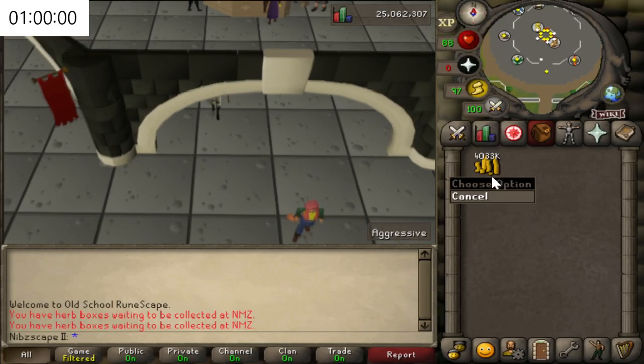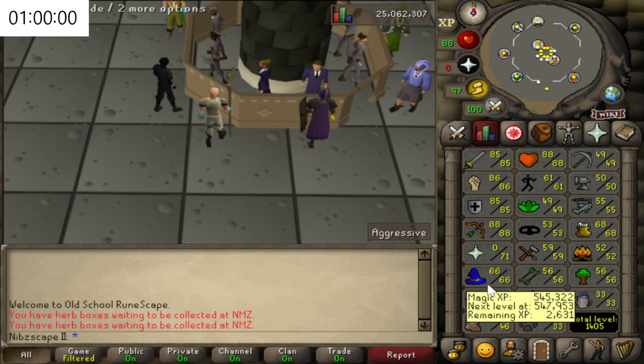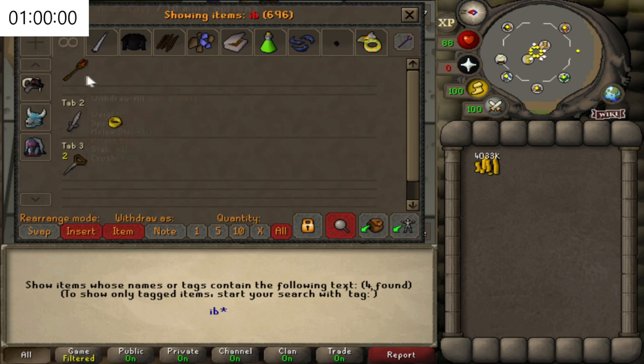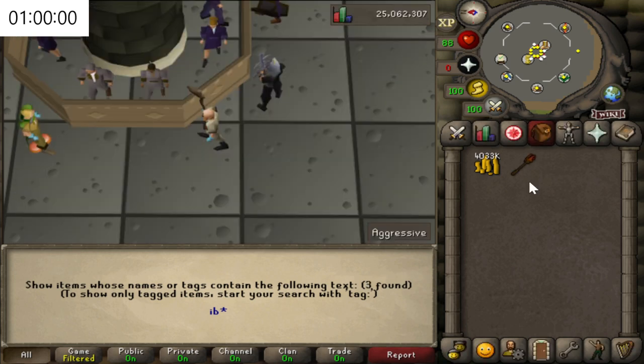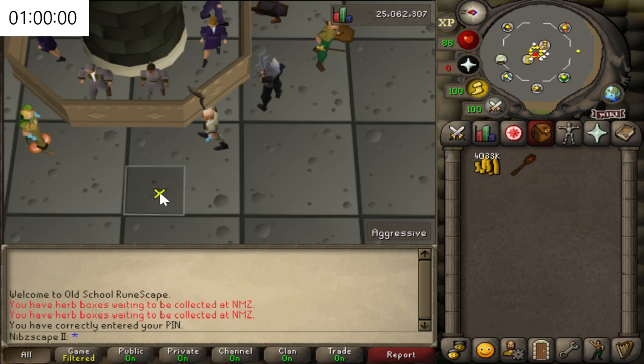We've got a fairly decent amount of money. I am a little bit limited on Magic, so ideally you're going to want to go for the Trident of the Seas — it's by far the best. I don't have access to that, so I'm going to be using the Iban Staff. It is still very, very good, and you only need to complete Underground Pass to get hold of it. I am going to have to go and upgrade it first — that costs around about 250k — but it is still a very viable weapon to do Barrows.